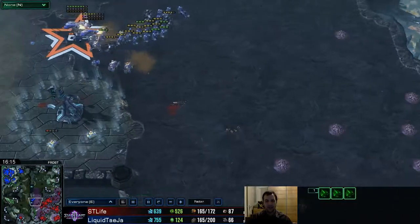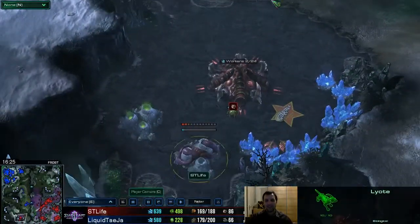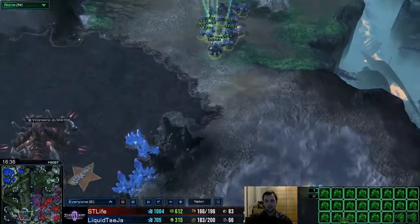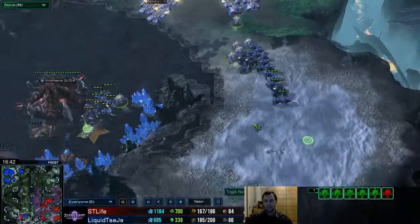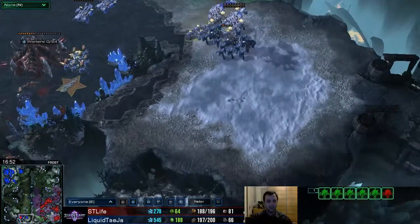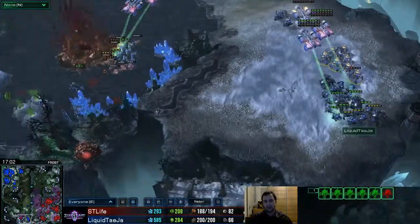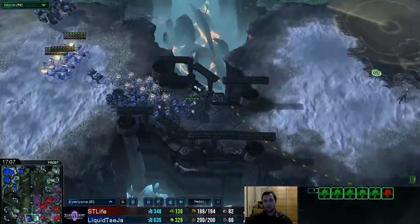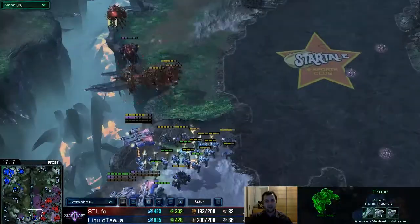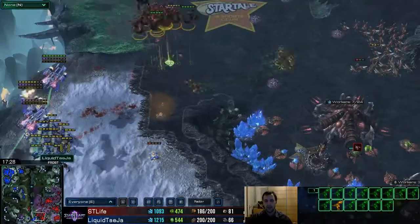We're going to see a bigger battle in the middle now. The problem is the Zerg player really can't just march in with a big clump of units when there could be widow mines somewhere on the map. He gives up this base — it was a little greedy and he couldn't defend it. The Terran player just takes it out, no problem. The Zerg player does have a decent amount of mutalisks, so at least he was able to produce more.